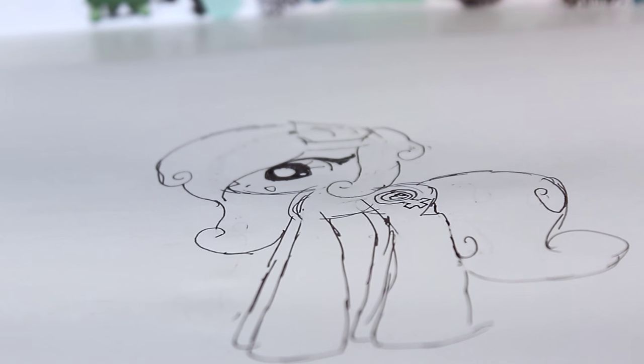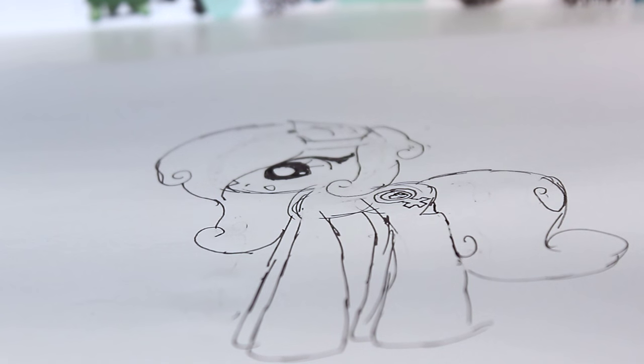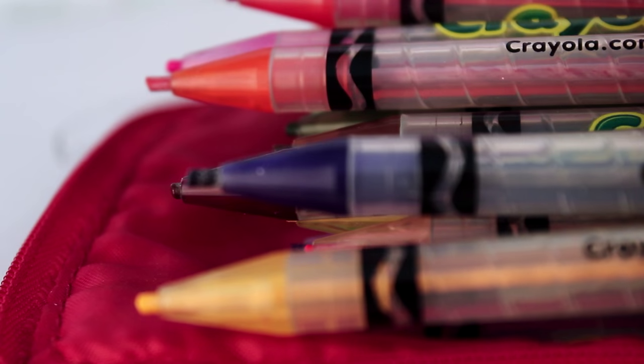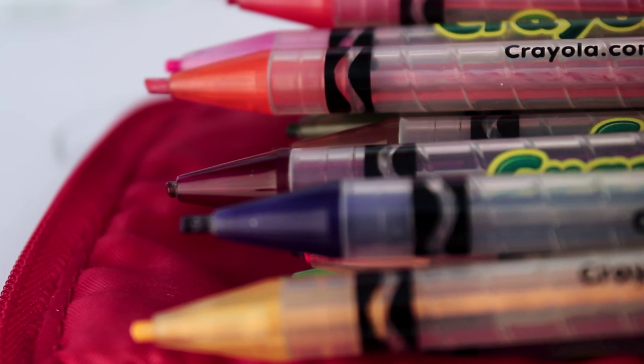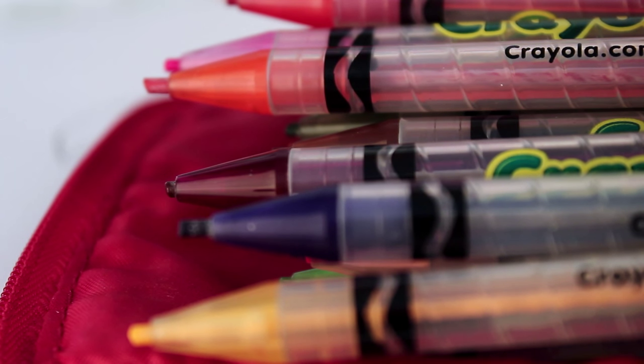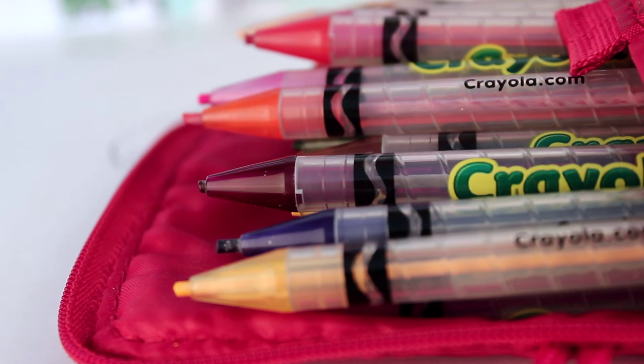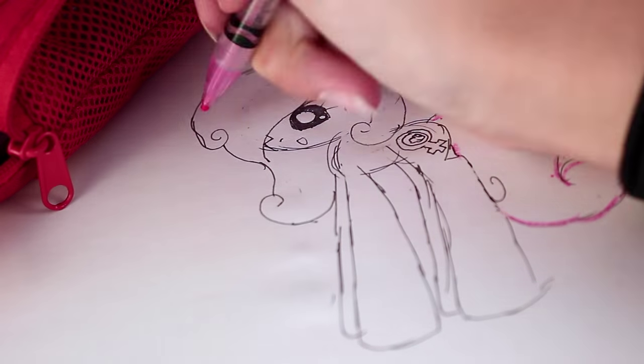So now we have the complete drawing of my OC, but she still needs to be colored in. When picking colors for your pony, you always need to remember that less is more. The body is normally one color — you really don't need to have more than that. And the mane should only be between one and three colors. Though rainbow looks nice, it's really big and bold and in your face. In my opinion, brighter and softer colors look a lot nicer than super neon and bold colors. So with that in mind, let's color in our pony.